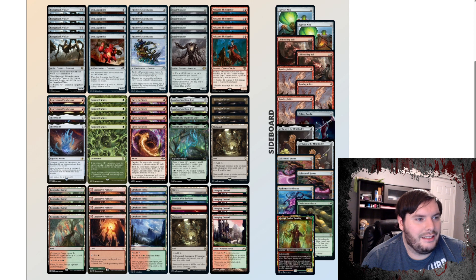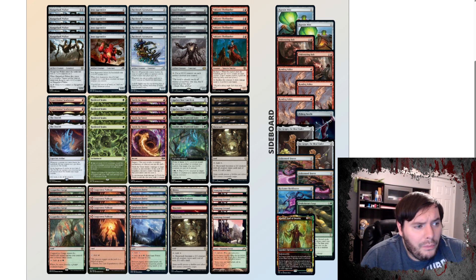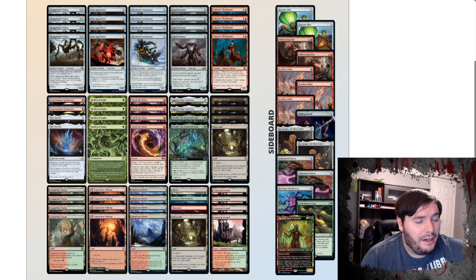Next on my list is honestly the deck I think is the sweetest out of everything, and that is Gruul Hardened Scales for Pioneer. We're playing four Hardened Scales, two Ozoliths — seems like the correct numbers. We're only playing two Cauldron, which is kind of weird; you'd think you'd be playing at least three. We have two Ozoliths, two Synthesizers, and this combo deck actually just works off of feeding the Thrillseeker to the Cauldron. All of our stuff could potentially just pay one, sacrifice, bolt something for damage.